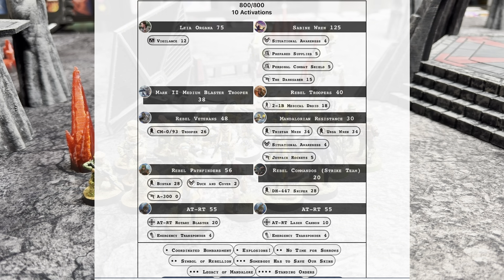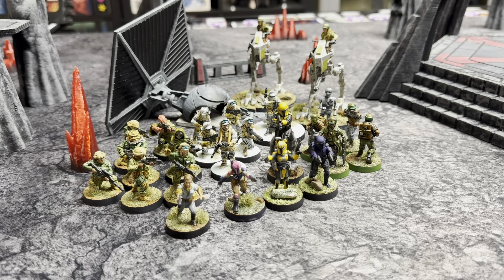Let's get to my list. This is Leia Organa with Vigilance; Sabine Wren with Situational Awareness, Prepared Supply, Personal Combat Shield, and the Darksaber; Mando Resistance with Situational Awareness and Jetpack Rocket; Ursa and Tristan, because you have to; Rebel Pathfinders with the Config, Biston, and Duck and Cover; one Strike Team Commandos with the Sniper; one Rebel Troopers with a Medical Droid; Veterans with the Heavy; a Mark II Minion Blaster with nothing; two AT-ARTs — both with Emergency Transponders, one with the Laser Cannon and one with the Rotary Blaster — bringing me up to 795 points.